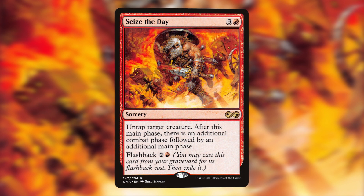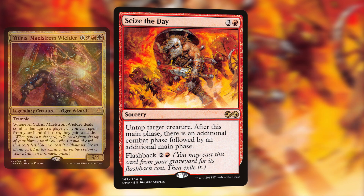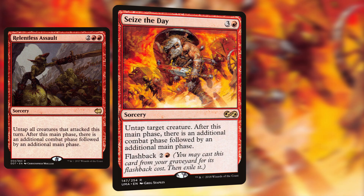It is awesome for any deck which wins through extra attacks, like Narset Enlightened Master, or Xenagos God of Revels, or damage trigger commanders like Yidris Maelstrom Wielder or Neheb the Eternal. Remember that this card only untaps one creature, so you can't swing again with the whole team, like with Relentless Assault, which is also a budget card.